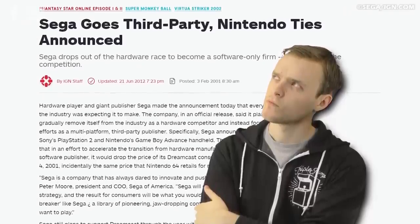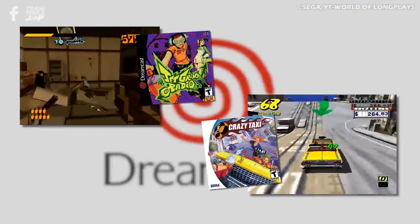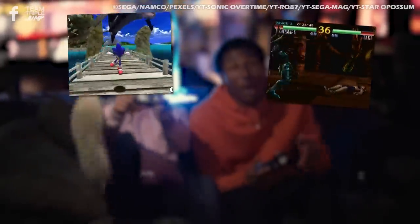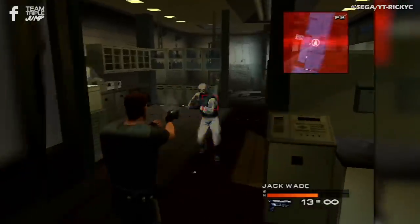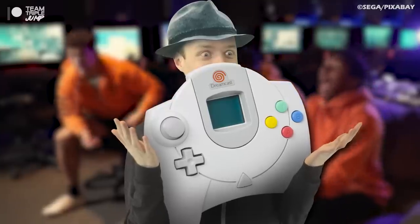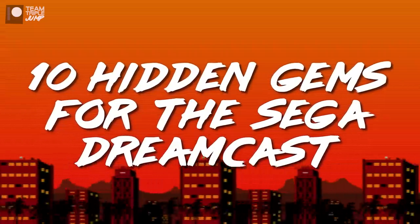Sega became a third-party game publisher, Sonic let himself go, and fledgling franchises such as Jet Set Radio and Crazy Taxi began their undeserved slide into relative obscurity. Despite its short lifespan, the console was not without its highlights. Famous hits such as Sonic Adventure and Soul Calibur sit alongside revered classics such as Skies of Arcadia and Shenmue. We're digging a little deeper today, though, sifting through the murky mire of Sega's final console — at least the final one anyone cares about — searching for unexpectedly shiny bits. We managed to find some, too. I'm pro-gaming prospector Peter from TripleJump, and here are 10 hidden gems from the Sega Dreamcast.